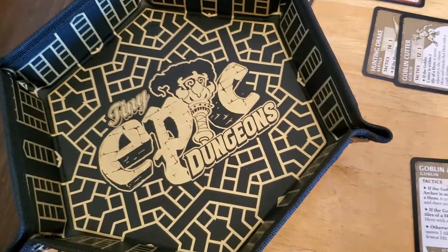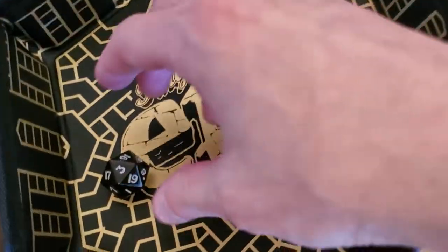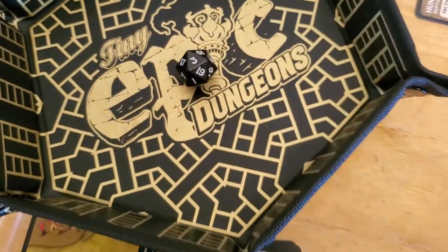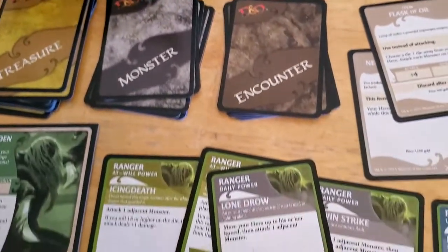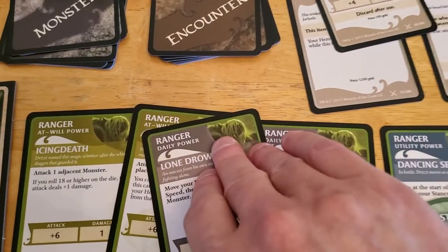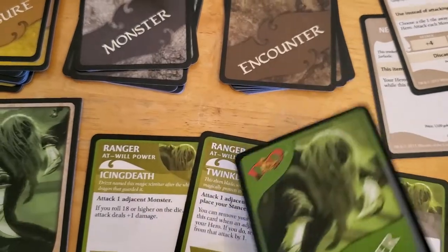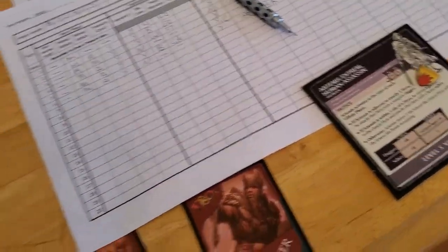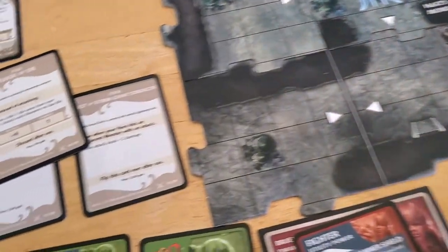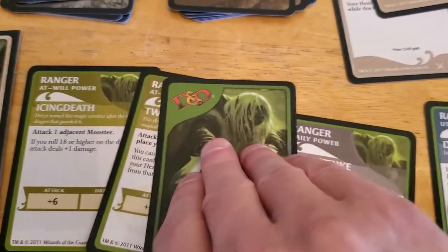Drizzt gets a plus six on the attack and does some damage either way. So we used our power — didn't do us much but we used it. Put one marker onto Artemis indicating he's taken one damage. That's one of our powers gone.